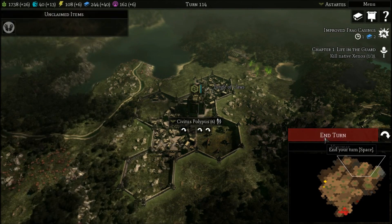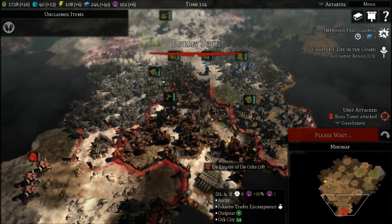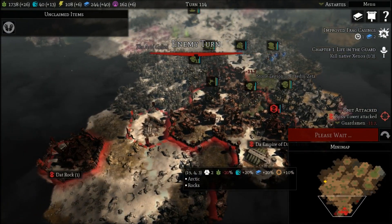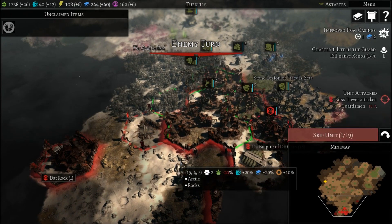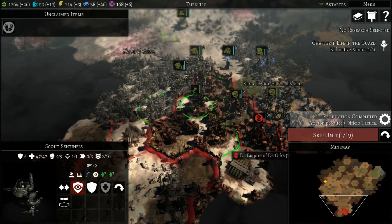We need 60 ore, so we'll just hold off. Let's go fire on my Guardsmen — that's fine, that's what they're there for. They just founded another city, so we're going to have to destroy that one too. Our frag grenades are now a little bit better, so at least there's that.